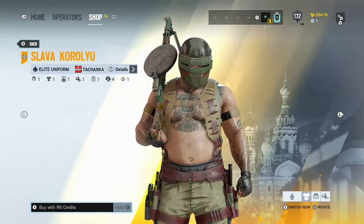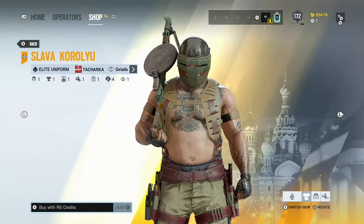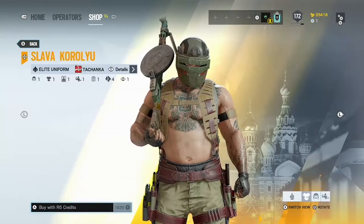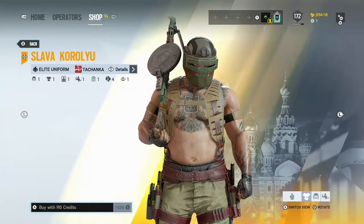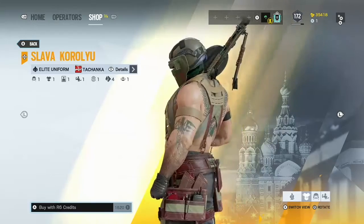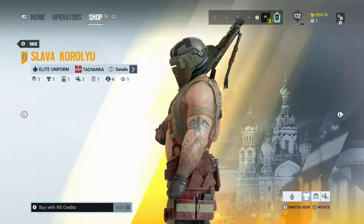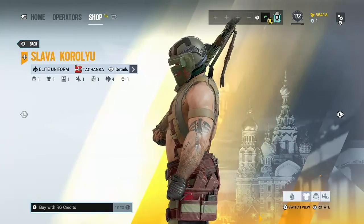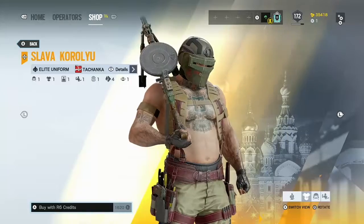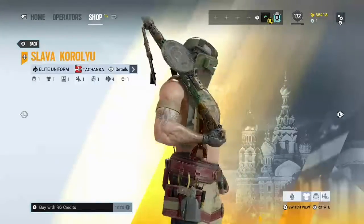Also guys, with this update is the Tachanka Elite Skin. We have been waiting so long for King Tachanka, the Lord of Rainbow Six Siege, to finally get his Elite Skin. And this is what it looks like. It is a very ginormous buff guy — look, his arms are huge. This dude is ginormous. I'd not want to get in a fight with this guy. And now you can see his mask is a little different. It is just insane.